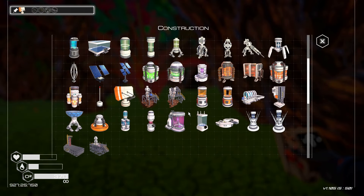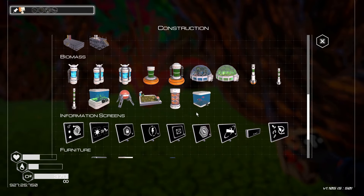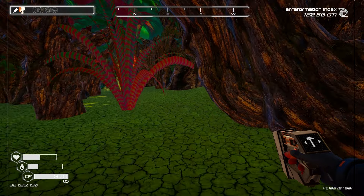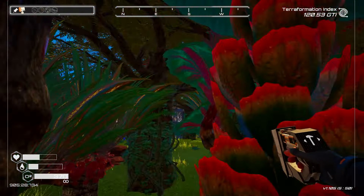We just literally unlocked - right here - tier 1 aquarium that generates animals. Here we go, we're getting into the animal stage, which is fantastic.